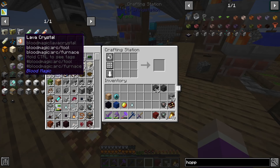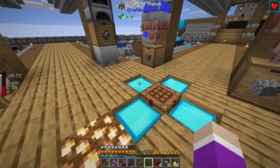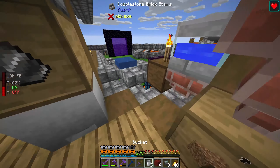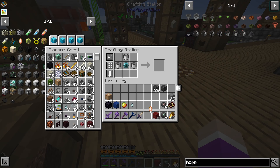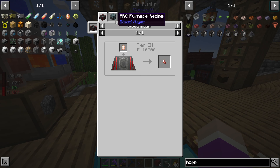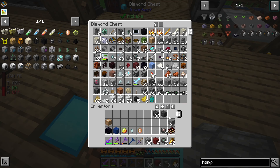Once it gets down to about 10 buckets, we should be able to put down all 28 blank runes and upgrade this to a tier 4 altar. Maybe we'll make more self-sacrifice and capacity runes, even some augmented ones, but I think we need the tier 4 altar first. Next we need to make a lava crystal — I need three buckets of lava. Perfect. Now I need to put this on top of the blood altar and upgrade it into a weak activation crystal.